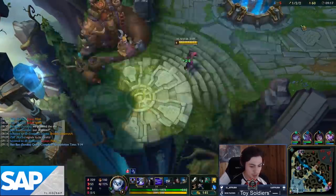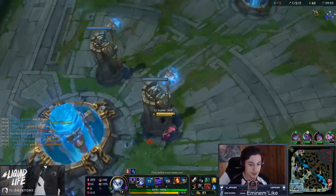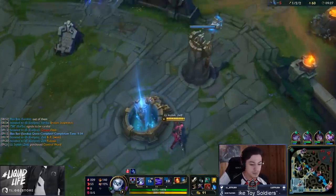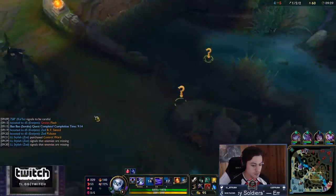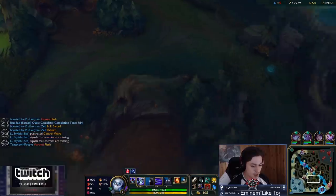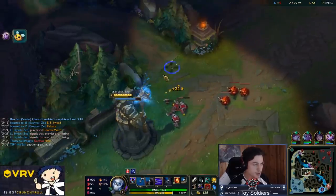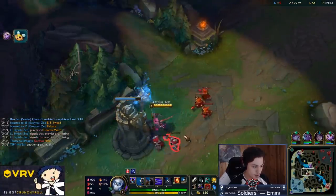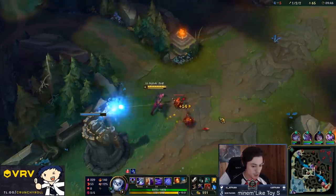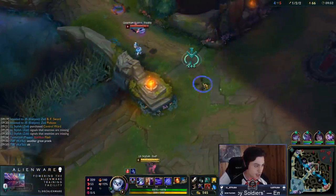Your goal is just to get snowballed and get ready for mid game — nothing else matters. I can see Graves — there's nothing in my jungle, so I assume he's going to ward and pass through the Krugs, meaning he's going to gank bottom. It's always good to look at where their jungler is going and determine where they'll be next.